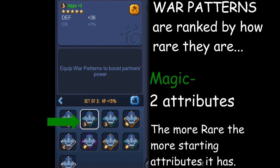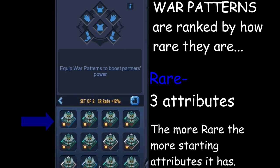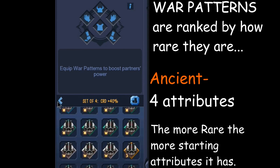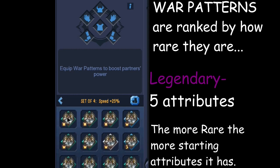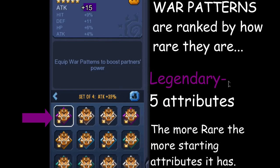Getting into the different rankings of war patterns: the first is the common war pattern, which is gray. The second is called magic — those are green and have two attributes. The third is called rare, with three attributes from the beginning. You can get them rare at level zero or level one with all three attributes already on it. The next is ancient, with four attributes — you can get ancient ones at level zero with all four on it. Finally there's legendary, which has all five attributes listed when you first get it, at level zero, and you upgrade it to whatever level you want.